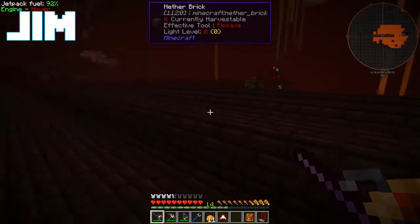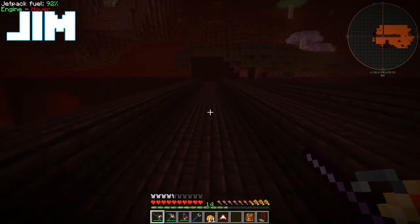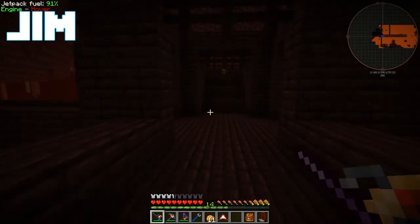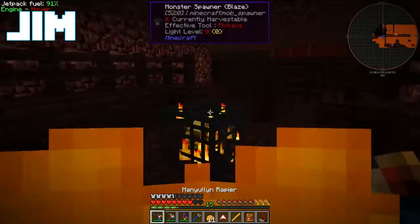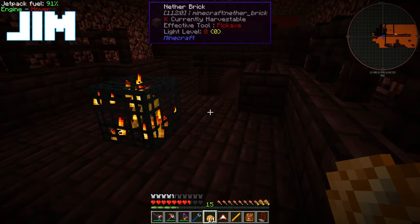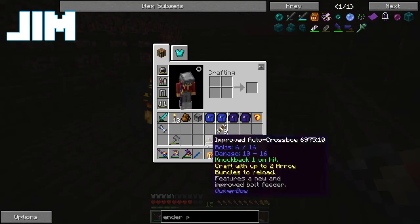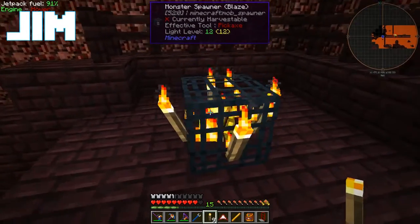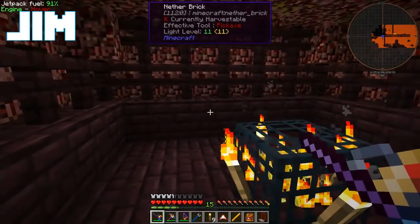I don't hear any blazes - that's not a good sign. Oh no, there's one right here. Go throw your pokeball at him. This mod pack calls them safari nets. What I should actually do is throw some torches around this spawner so that it spawns a little slower. Does that actually work for blaze spawners? I don't know, but at the very least it lights the room better. The spawner's in a much better position than the one on our old server - it's very sealed in.